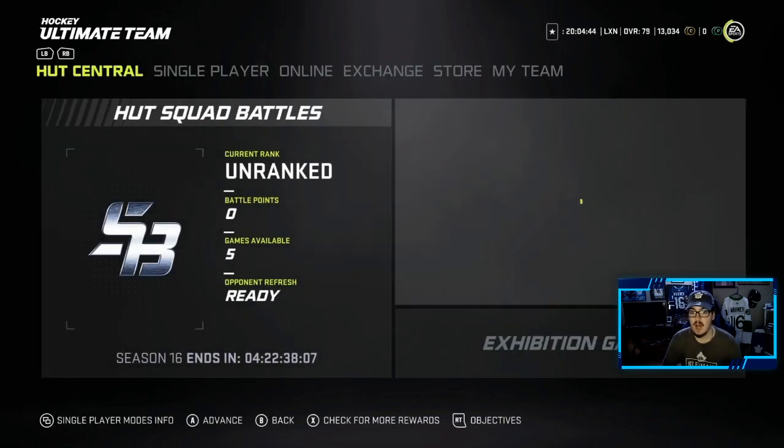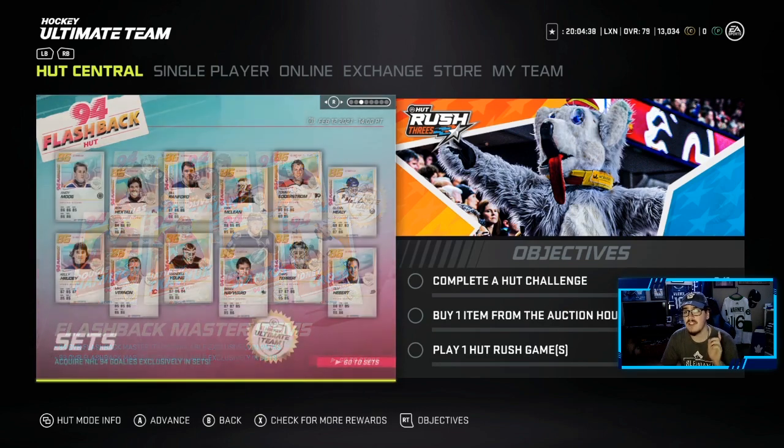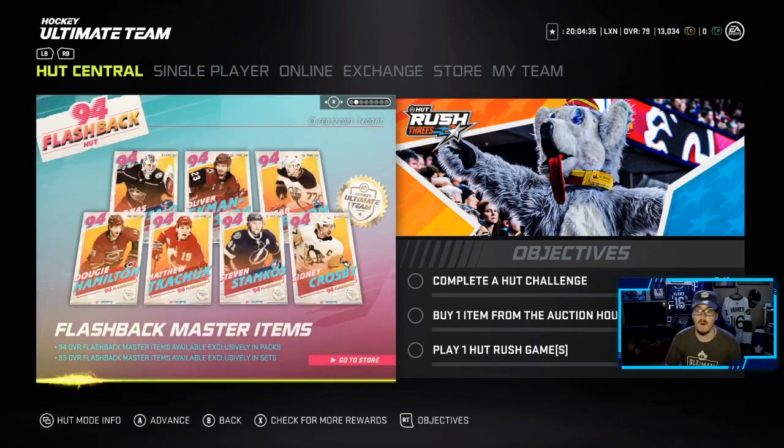Before we go to these sets, I might as well show you the new Masters. These 94 overalls are only available to pull in packs. The 93 overalls are the ones that you can make. So we've got a Sidney Crosby, a Stephen Stamkos, a Matthew Kachuk, a Dougie Hamilton, a Jonas Corpusalo, an OEL, and a Clef Bomb.